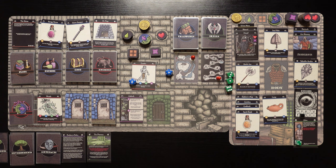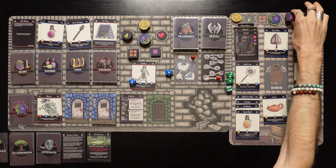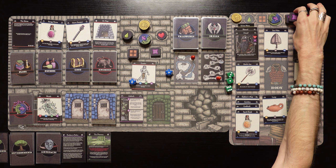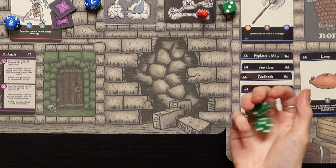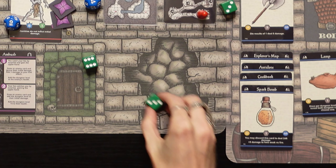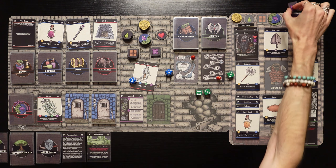Another undead enemy — this is crazy, so many undead enemies down here. We're going to spend two energy. We got nine damage, and that is exactly enough to take him down. That was amazing — let's go! He drops one loot. We're going to spend a blessing token because it says when instructed to draw a loot card, you may pay blessing tokens to draw from the artifact deck instead. Your first artifact costs one blessing token.